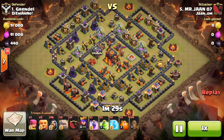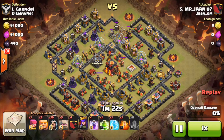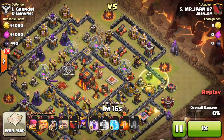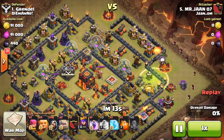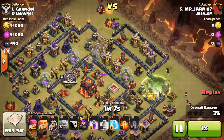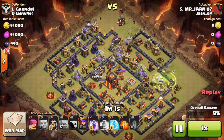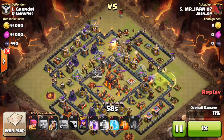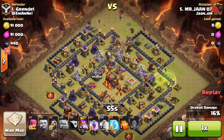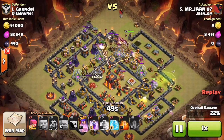All right, let's get into the third replay. We've got a GoWi attack again. He doesn't have both his heroes — he's missing his king. There go his earthquakes, very smart move. I've moved these walls a little bit compared to what they were to try to avoid this happening again. Down goes the jump spell, three golems, couple of wizards, and more golems coming from the top side — another three. So that's a six golem attack with a giant. My hound is out, all over those golems. My balloon's on its way — it's a bit slow but you get the point.